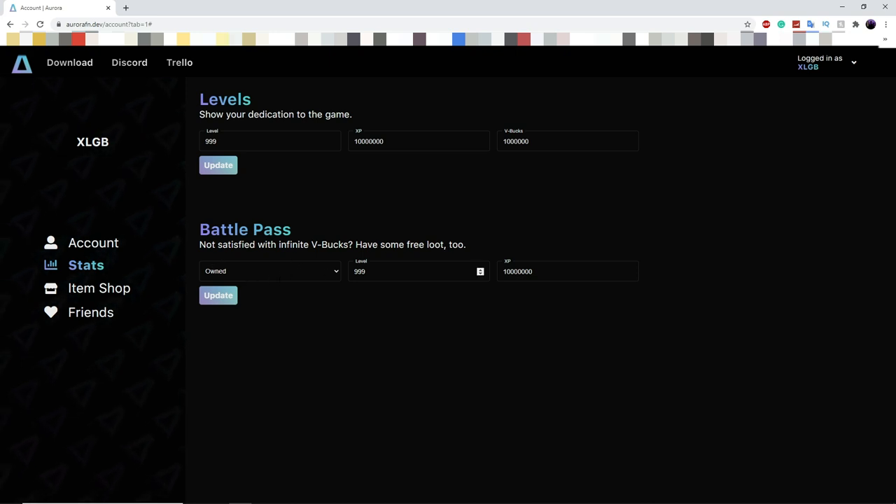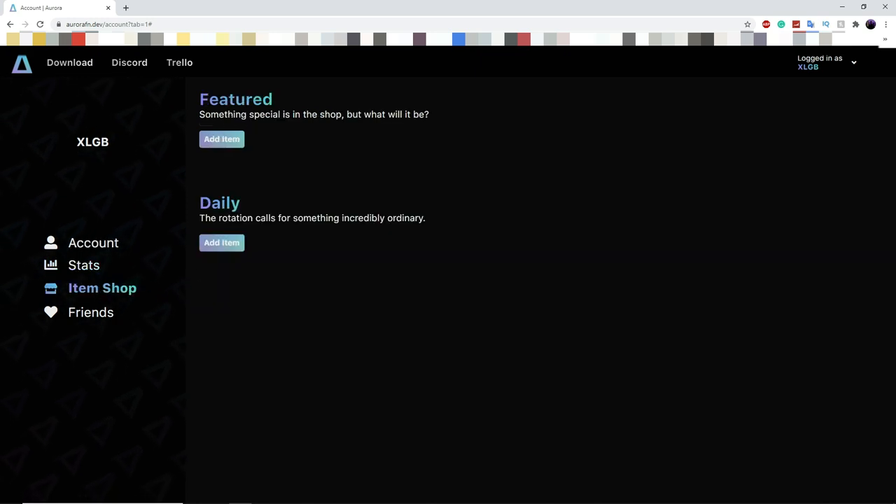You can also change the battle pass, but I'm just going to leave it as is to be safe. You can change the item shop and add what's inside the item shop in the features section, and you can add what's in the daily section if you want. I'm just going to leave it as the default.